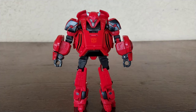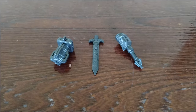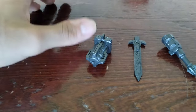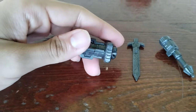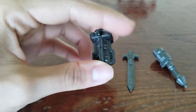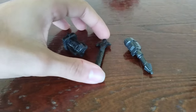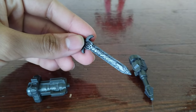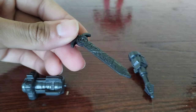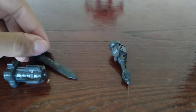This figure comes with three really cool accessories. First, we have the blaster, which looks really cool — it's unpainted gray plastic, but it has some nice detail all around. Next is the stagger slash sword, which looks really, really cool with nice detail going all around. I do wish it was painted, but it is what it is.